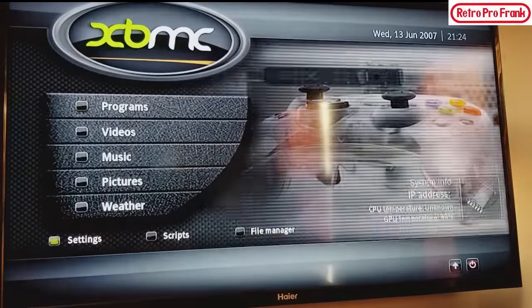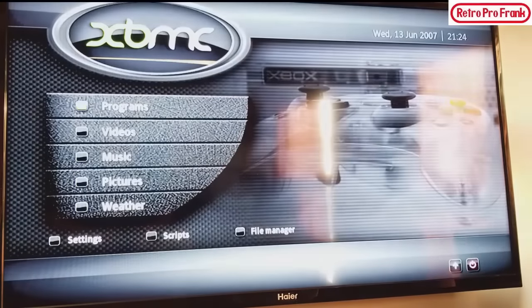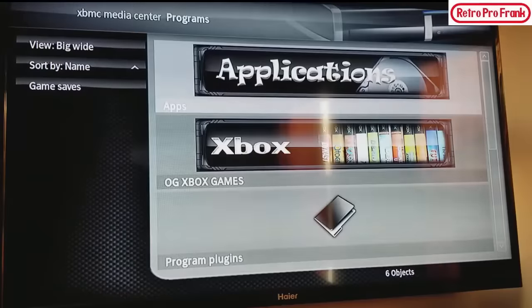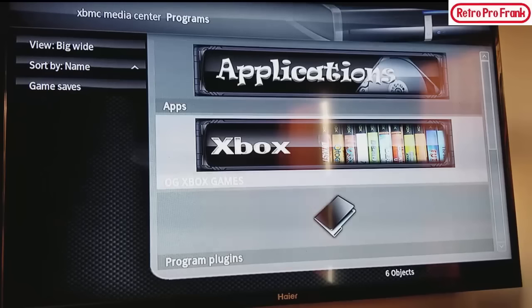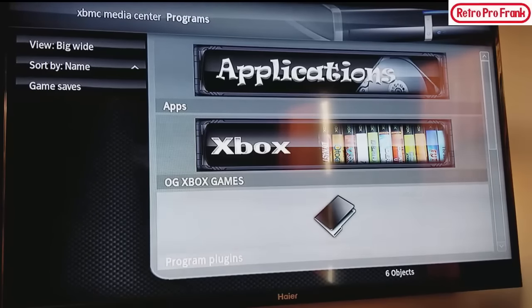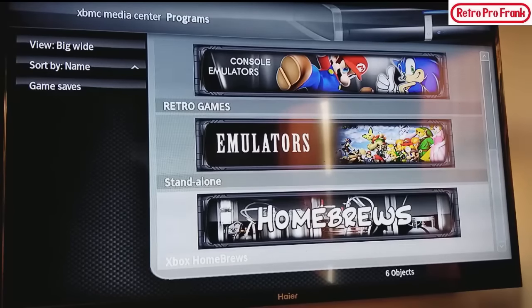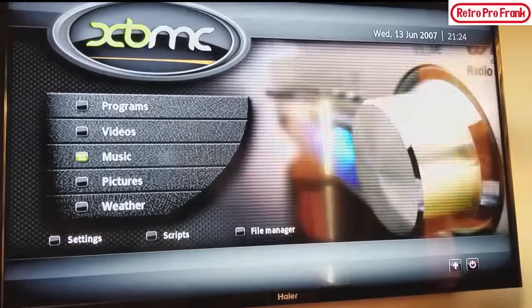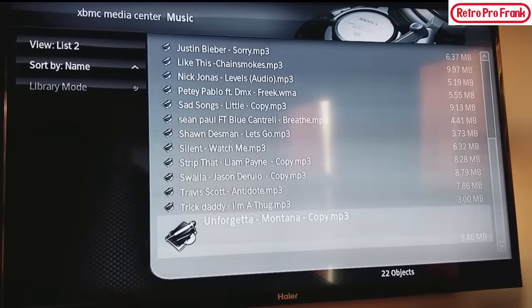We're going to go into Programs — this is my setup right now. It's not completely finished, but I've got the wide icons: applications, original Xbox games, plugins, console, standalone emulation, homebrews. We can go back out and see the music I have on here — I'm not going to be playing any of it.